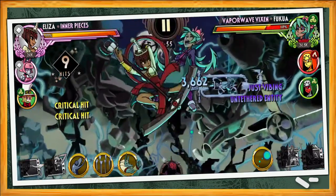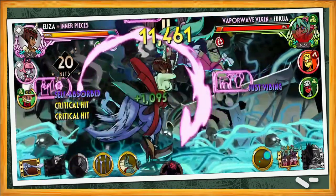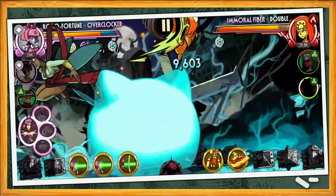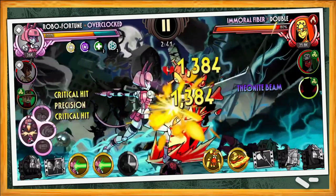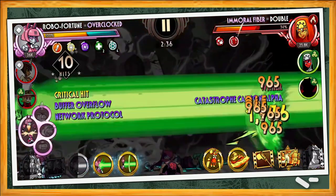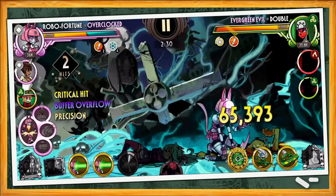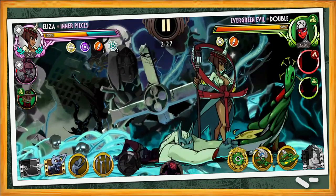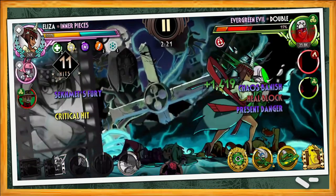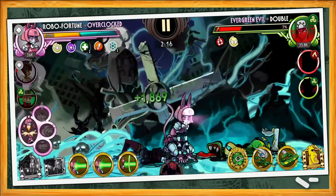The third match is finally something different with Vaporwave Vixen, Evergreen Evil, and another Immoral Fiber. We see Vaporwave Vixen getting absolutely killed with a single combo from Inner Pieces — what a beautiful play. Immoral Fiber enters the stage and Overclock tags in safely after a Command Grab. Laser beams are being shot all over Immoral Fiber to chip away some health before a Precision Boosted Theonite Beam goes in for the kill. Inner Pieces quickly tags back in after Evergreen Evil hits the stage, and with still a full health, these Blockbusters are dealing tons of damage to Evergreen Evil. But Blessings is rolled and Overclock is tagged in to try and secure that Blockbuster finish.